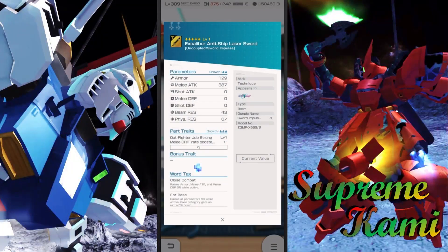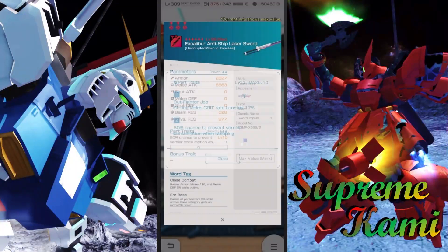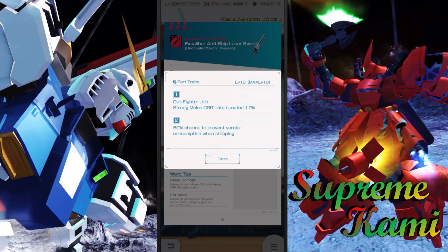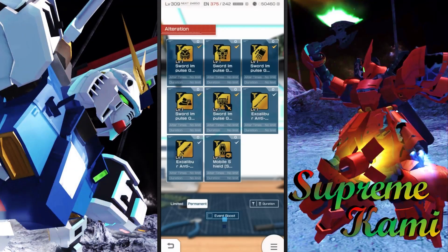What about the actual sword — just the Excalibur alone? This one is bad. Yeah, this one is super situational — just the Vernier not consuming the boosting and stuff. So this one is just really more G-based. We would definitely not touch upon that.